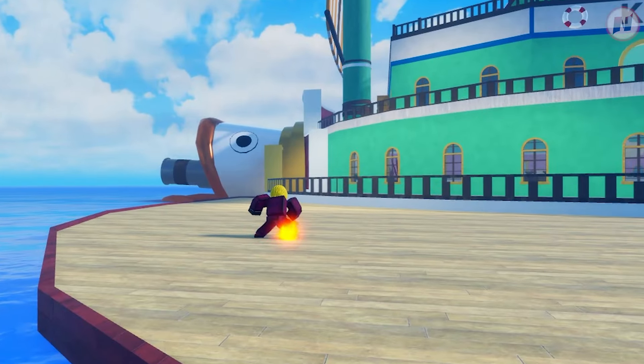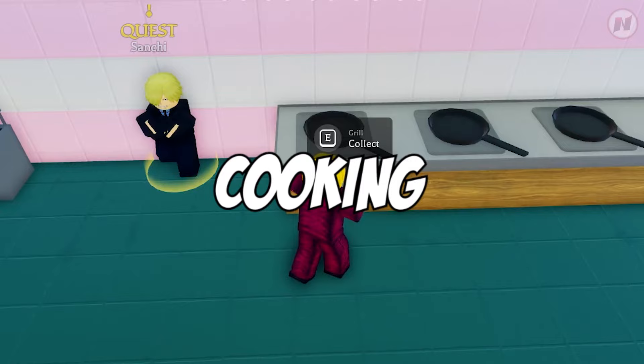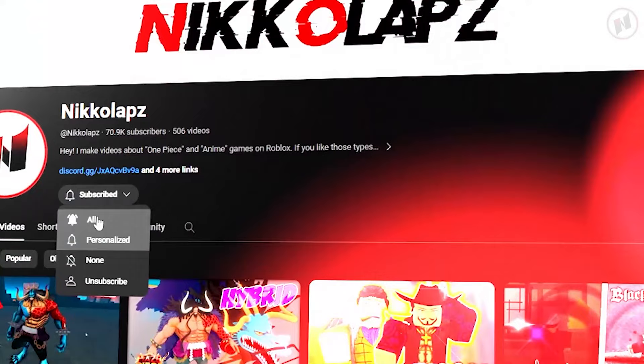In this video, I'm going to show you how to get the Dark Kick fighting style — but this isn't just about getting Dark Kick. There are a lot of things we're going to do: fishing, cooking, and of course getting Dark Kick. So stay with me until the end, do not skip any part. If you want to see more Roblox One Piece content, make sure you're subscribed and turn on the notification bell. It's free and it helps the channel a lot.